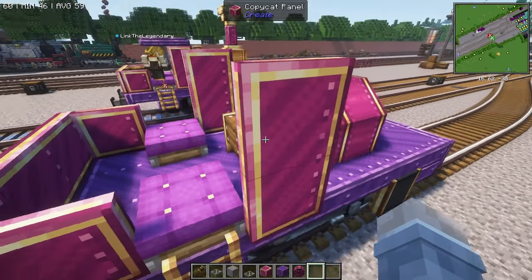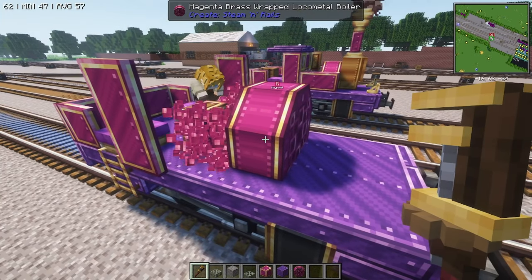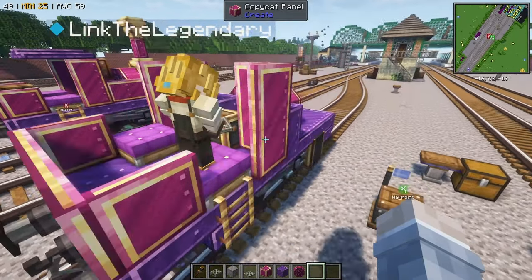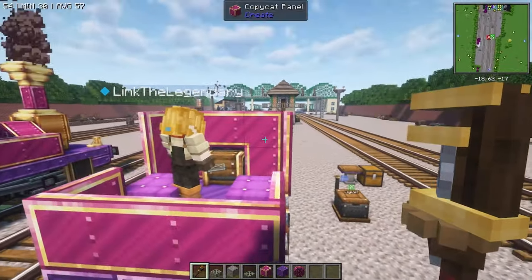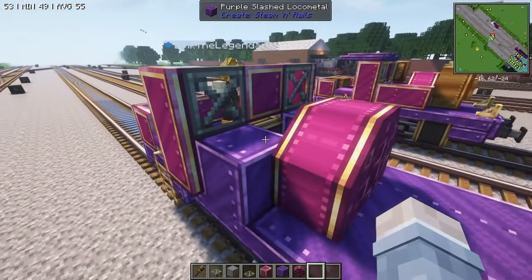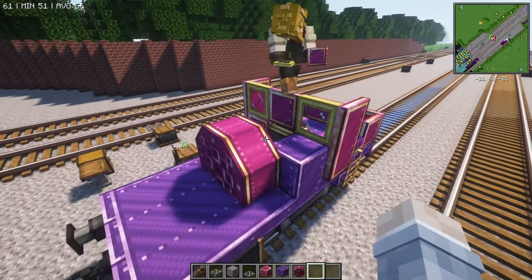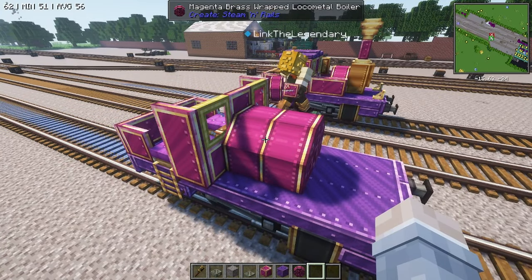After that you still need some copycat panels. Place a temporary block and build up like that, one over. These two spots are actually going to become windows — you can use any window you want, but I think the bamboo one looks best. It has that nice yellow to it. Then grab the boiler and fix what you did.